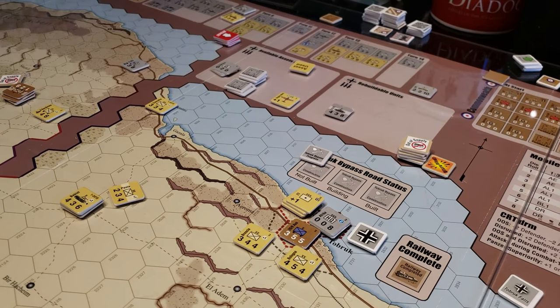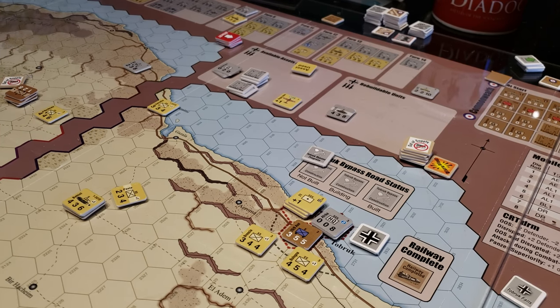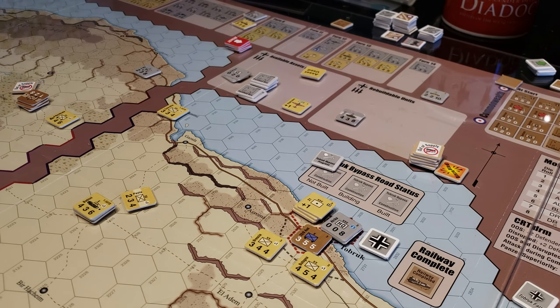So that's the lone Commonwealth unit left on the board — fearless Aussies from the 9th. And there are a few hapless dudes over here which I believe are eliminated, actually, because they're out of supply. At the end, the attrition phase — the end phase of the sequence of play — you kill things. I just need to check whether you eliminate them or they lose a step, but I believe they're eliminated. So there are not a lot of units left on the board.